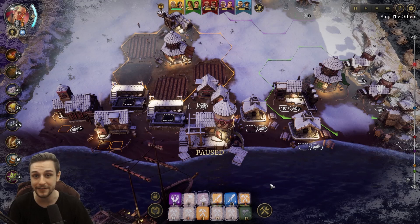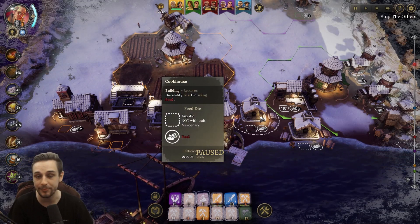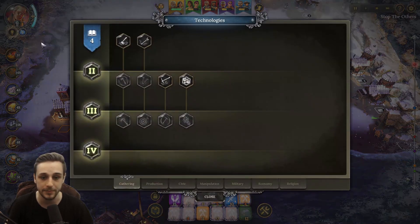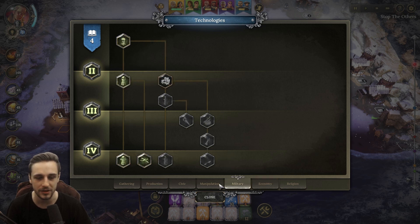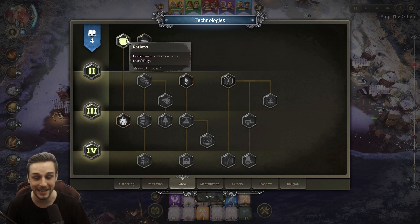Each die has a maximum durability of 16, and the cookhouse restores 25% of that — so plus four durability — for one meat. I highly recommend spending knowledge as soon as possible. As soon as you get knowledge, spend it immediately because it gives incremental increases to your production and gathering, and unlocks other buildings. The cookhouse can be improved with just one knowledge point, which you can get really early on, and this will double the effectiveness of the cookhouse.